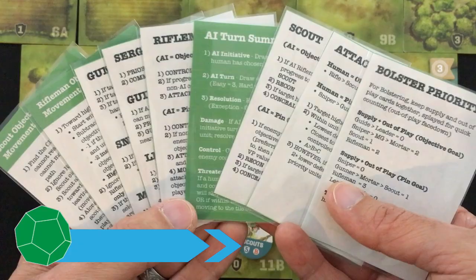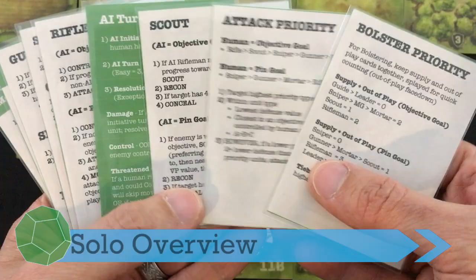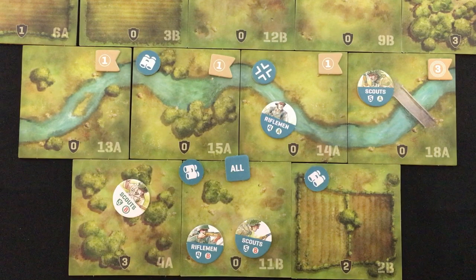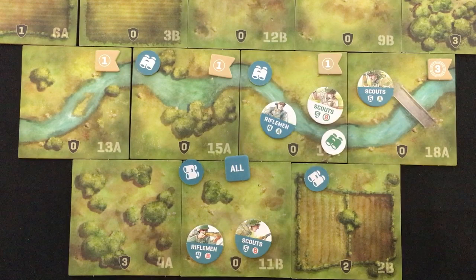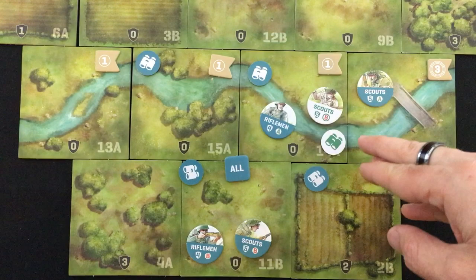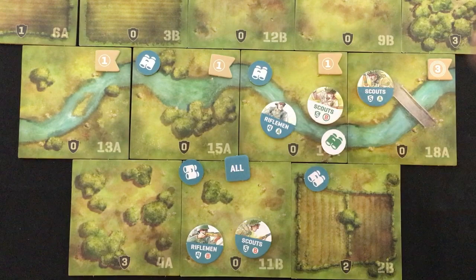That's it for the basics of play of Undaunted Normandy. Now let's get to my solo variant. My solo rules are contained on nine cards, and I have the file linked in the video description. They're going to govern what the AI does on their turn — who they want to attack, what scouts will do, how their turn works out in general. One of my goals was for it to play pretty much just like the real game, so I haven't really broken any major rules except one, and that's actually a change for the play experience, not for the variant itself.